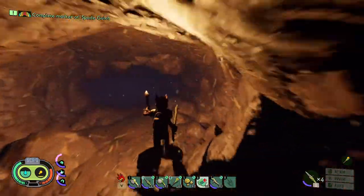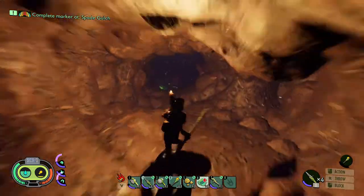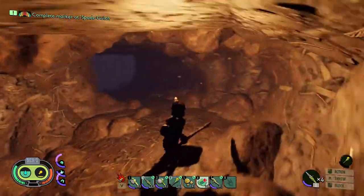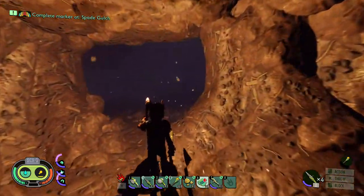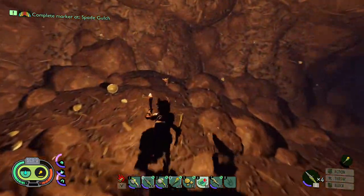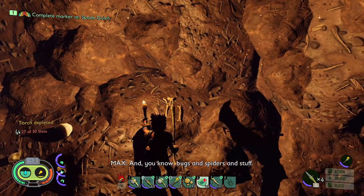Then we drop down, follow it around to the right again, just keep going. You will come past this green thingamajiggy - keep going straight and you are on the right path. What you will come across is this big old hole here - don't fall in it, because the next part is just there. That is the shoulder pads.